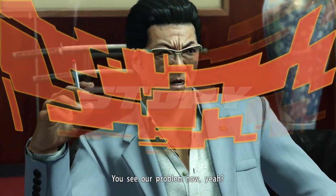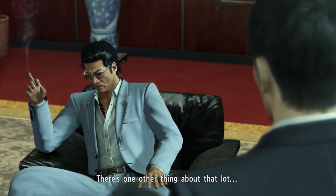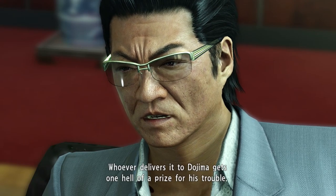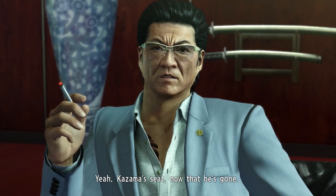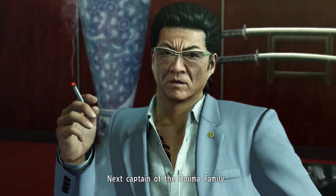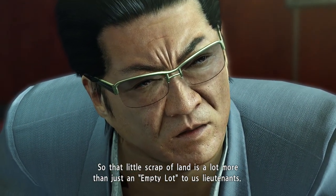Yakuza 0 is split into two different stories. The first follows Kazuma Kiryu as a rookie Yakuza who finds out he's been framed for murder. Wanting to clear his name, he confronts the Dojima family's three lieutenants and figures out that the victim was murdered somewhere called the Empty Lot, which happens to be an important piece of land for a redevelopment plan of Kamurocho. Kiryu sets out to find both the actual murderer and the owner of the plot of land, whose whereabouts are unknown. The other plot follows Goro Majima, who appears to be a successful manager of a very popular cabaret, but is actually being held prisoner in Sotenbori after disobeying orders three years ago. He now finds himself in a situation where he can re-enter his former clan as long as he can pull off a hit on a certain Makoto Makimura.